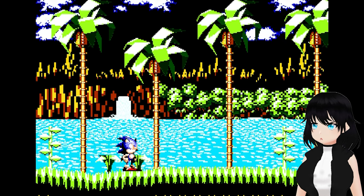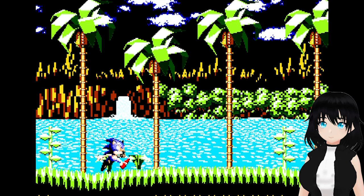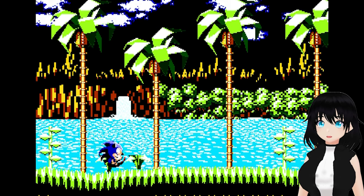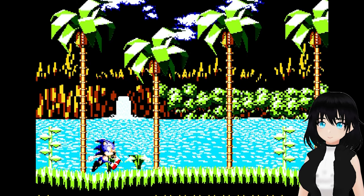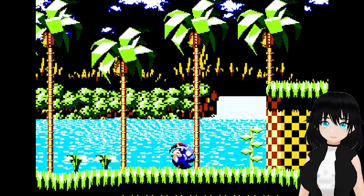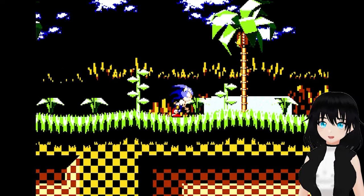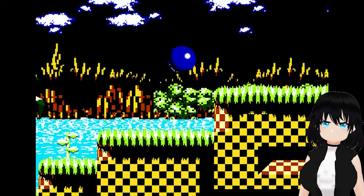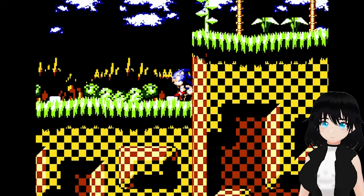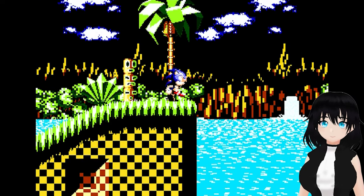I have no idea what's going on here, but I figured I'd give it a try. My controller is working with this, that's good. So I can jump, and I can't seem to spin. I guess this is running off like Sonic 1 controls. This looks like Green Hill Zone — yeah, the normal Green Hill Zone. Everything's all like washed out color-wise.